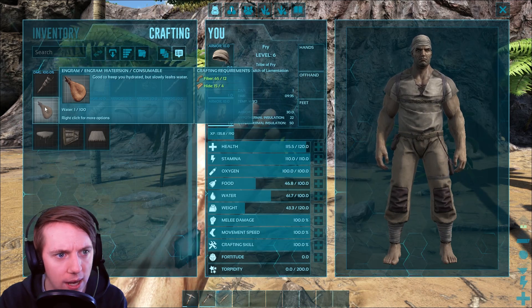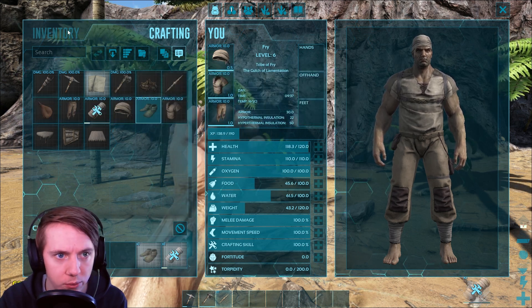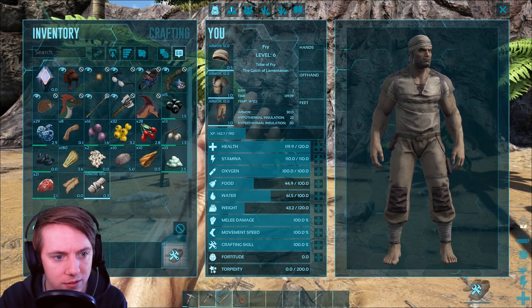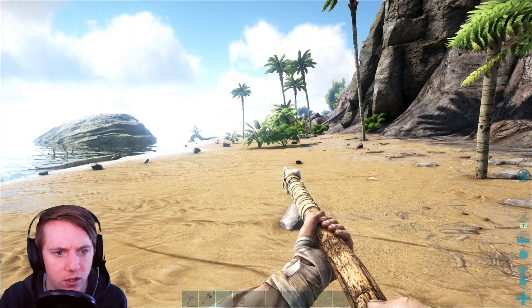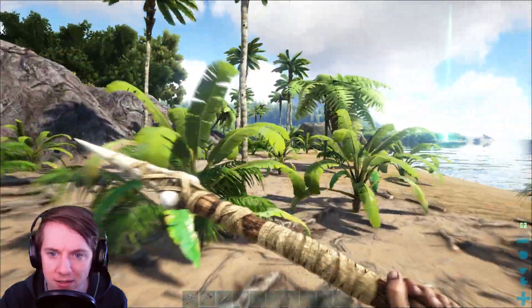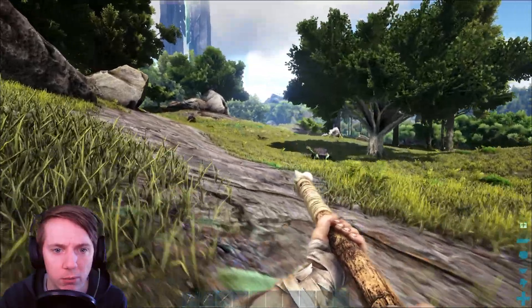Let's go ahead and craft our water skin, our gloves, and our shoes. Bringing the water skin down and let's put on our gloves and shoes. Looking good so far. We want to find a good area to build. Now this isn't a great spot — it's an okay spot, but not a great one. So I kind of want to look around a little bit further.